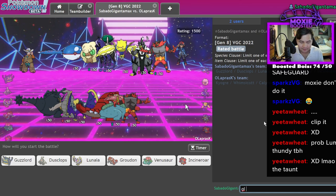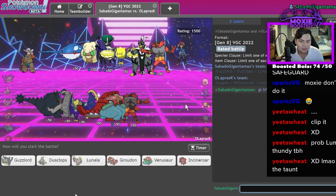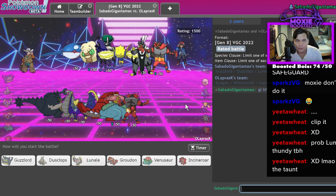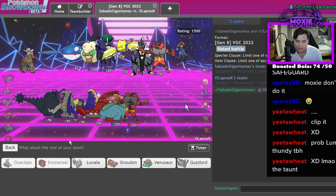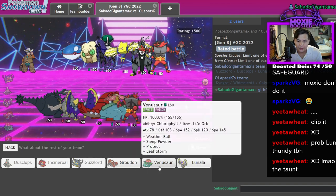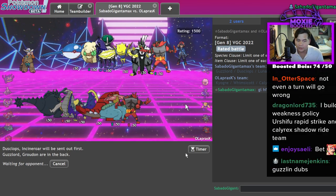From this point on, for the next 30 minutes, nothing but Ws. Mark my words. We've thrown so many games I just have to stop doing it. Here, Dusclops and Incineroar could be very good because I pretty much guarantee Trick Room, then Guzzlord in the back, and then I bring the Groudon because Groudon is very good. Not even a turn will go wrong, I'm telling you.